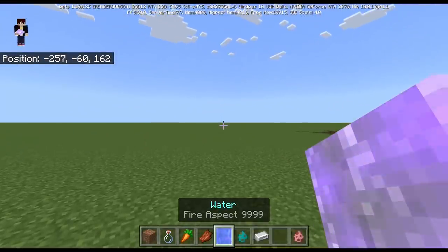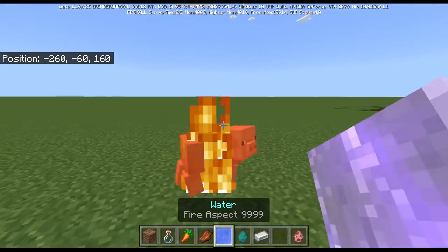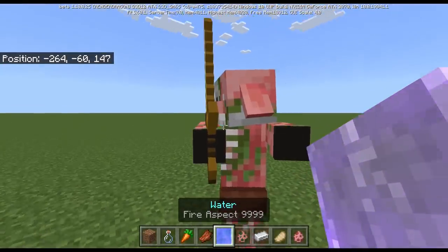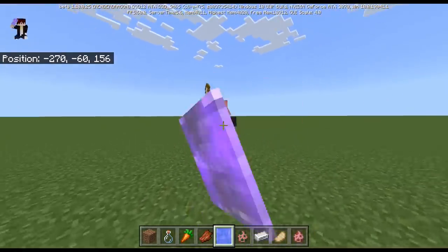Guess what else we got? The fire aspect water — the flame water. Check this out. So yeah, it does actually work. But let's see if it works on the zombie pigmen — and it does not, because these boys are immune to that thing.